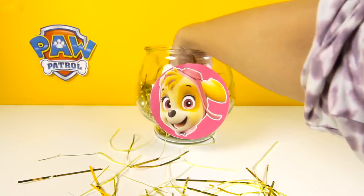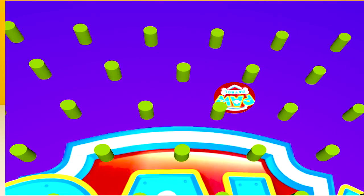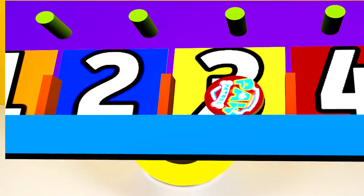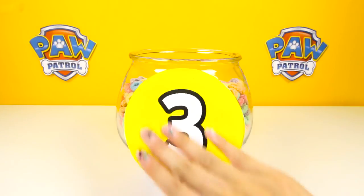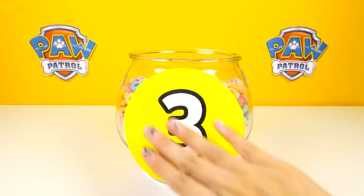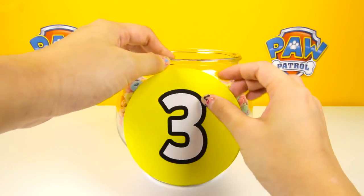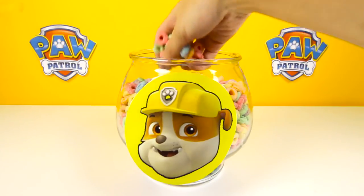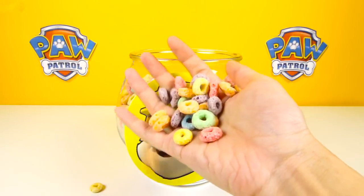Now it looks like the Skye ball is empty, so let's move on to the next number. It's time to drop the second cookie. Who do you think it will land on? It's number 3. Now let's move over to the surprise ball — it's time for some hints for the mystery character. This mystery character carries a lot of tools with him, and his job is fixing things. That's right, it's Rubble the Construction Pup! Rubble on the double. So what did Rubble leave for us? It's colorful cereal — yummy, it's like a rainbow!